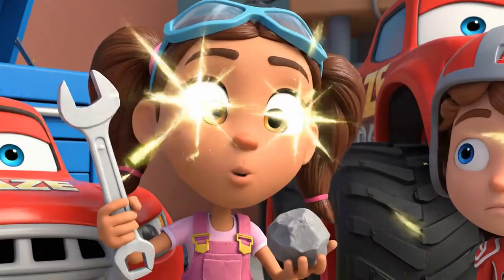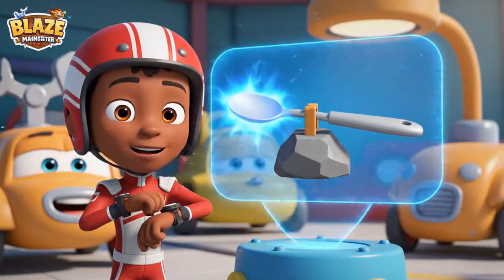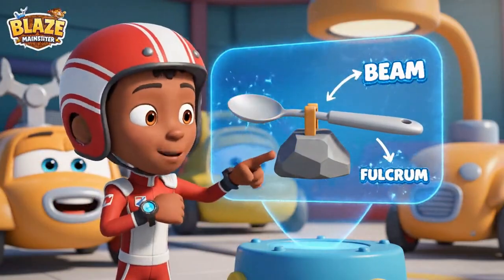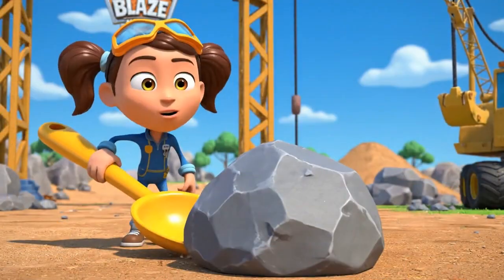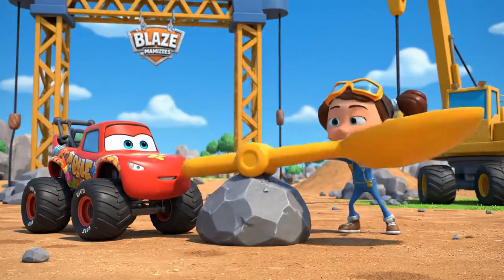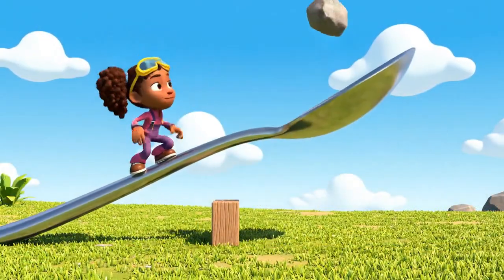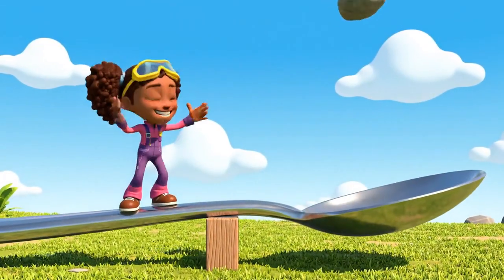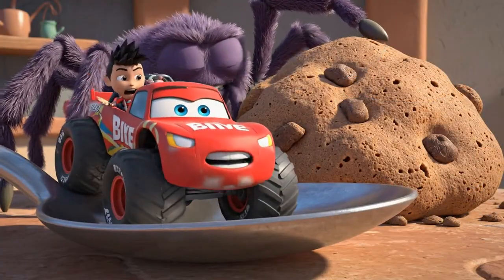I have an idea! We can build a catapult to launch us up to the bench! Great idea, Gabby! A catapult is a type of simple machine. We need a beam and a fulcrum! I'll get the fulcrum! And I'll set up the beam! It works! Now we just need enough force to launch Blaze! Hurry — the spider is coming back!